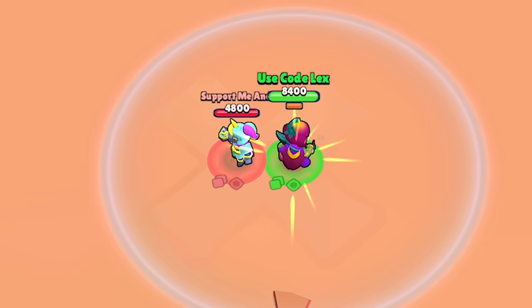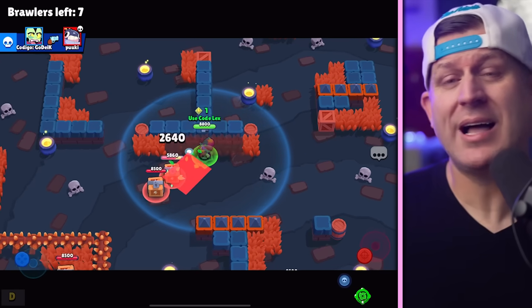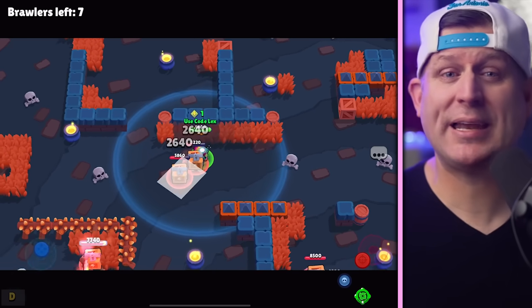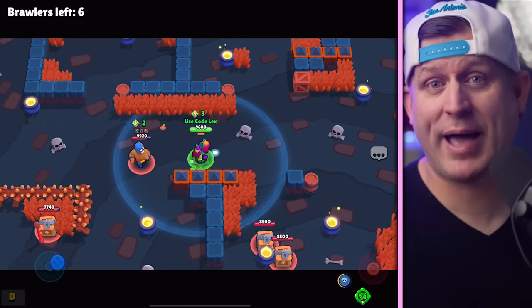It's this super that is the focus of her entire kit. Without her super, Lily gets thrashed by most of the brawlers in the game — here's what her standard base level interaction against Barley looks like. Not pretty for an assassin. But after playing her for a while, I realized that she is meant to be played much more like Cordelius, where you build up your super first before initiating battle.